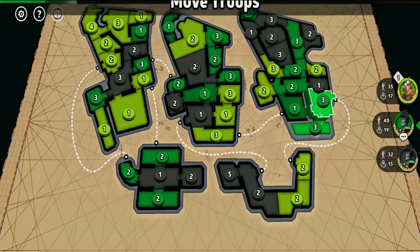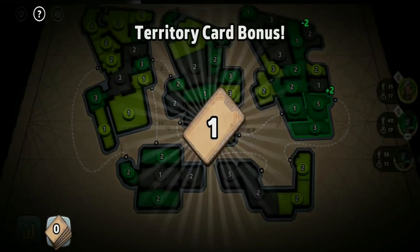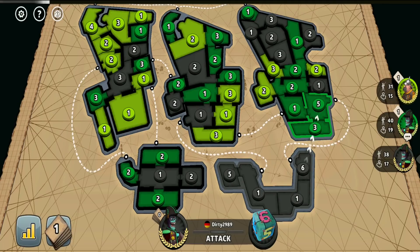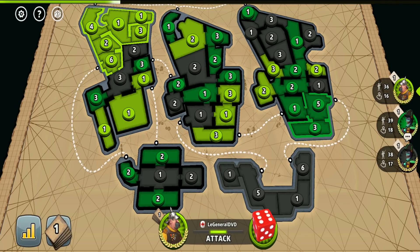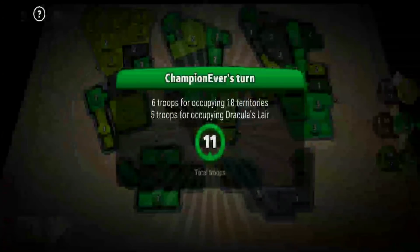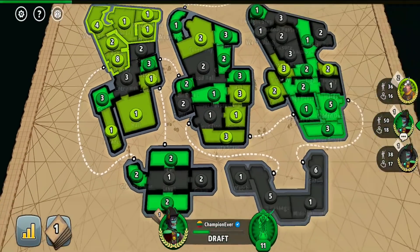The Lime player didn't go for the 1-border, 5-troops area which he could have immediately captured, so obviously I went for it myself. It's the only area in this map with only 1 border to guard, and all areas give pretty much the same number of troops — 5 or 6 each. The top right area gives 7 troops and the middle area gives 8, but they have a lot of territories to capture, making them very hard to take early. So the 1-border area giving even 5 troops with only 2 territories makes a lot of sense to go for.